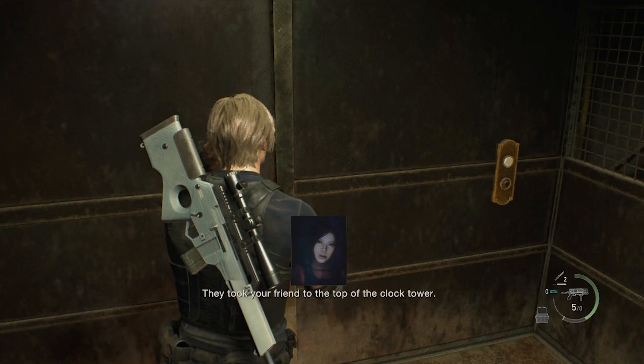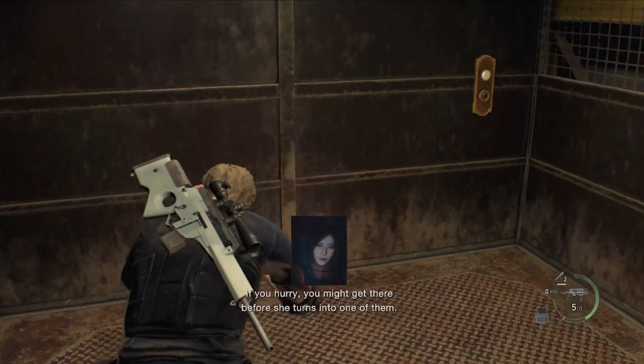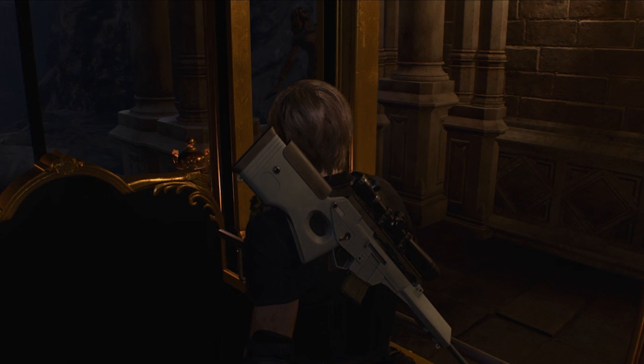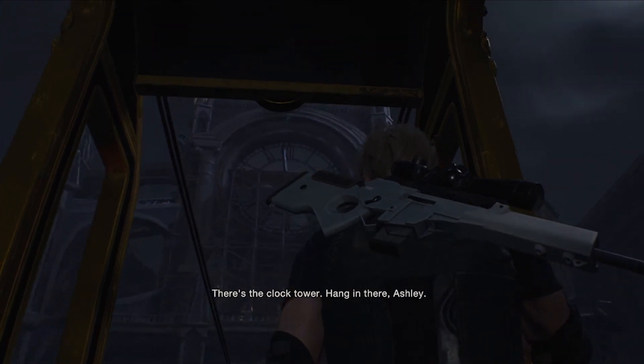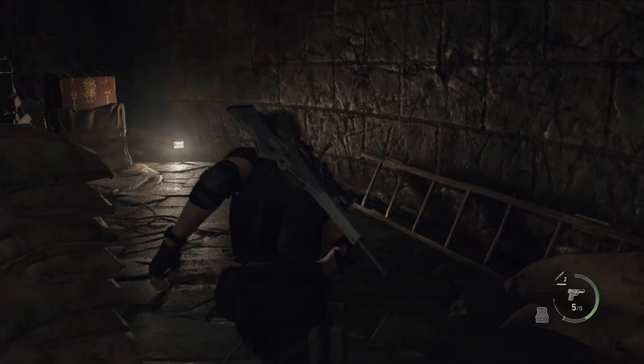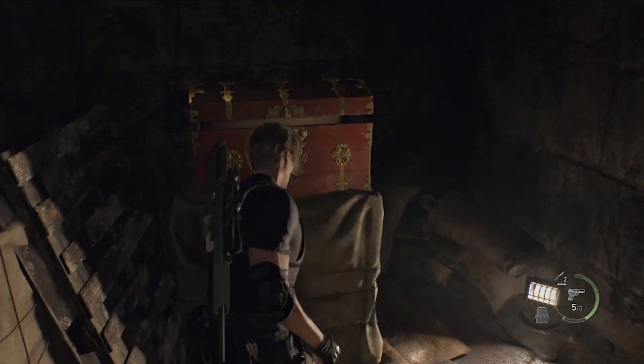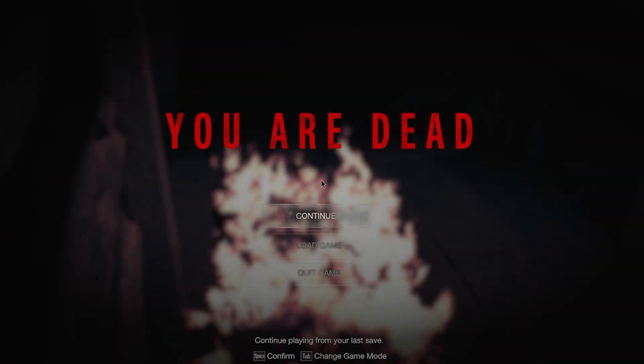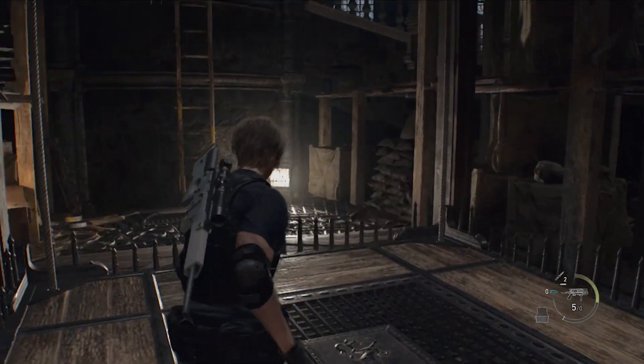I get in the elevator, and as I'm going up I get a call from Ada informing me that she saw Ashley at a clock tower. Once the elevator stops, I get on a tram that takes me to the bottom of the clock tower. For anyone who has played the clock tower section, you will know this is extremely difficult. I basically just try to speedrun the first section, running past enemies as fast as I can — it didn't go very well. I just kind of brute force it until I reach the lift.